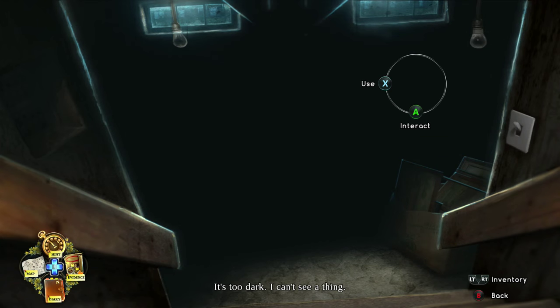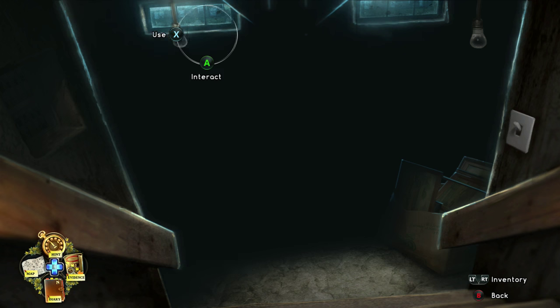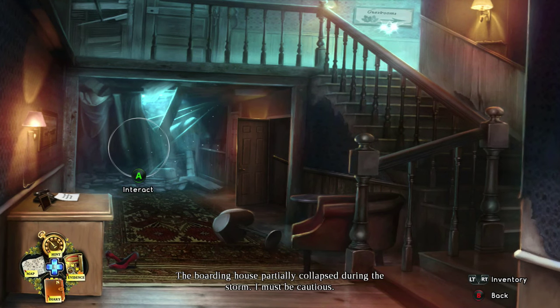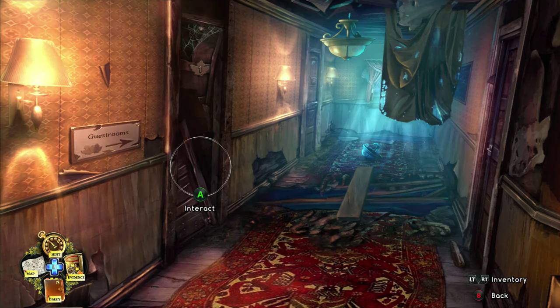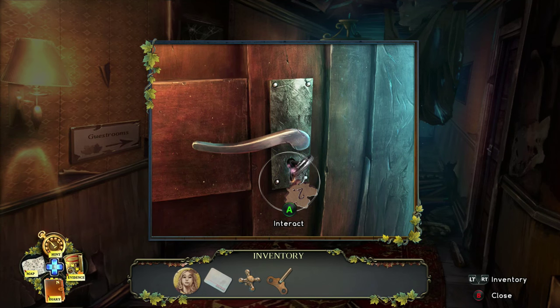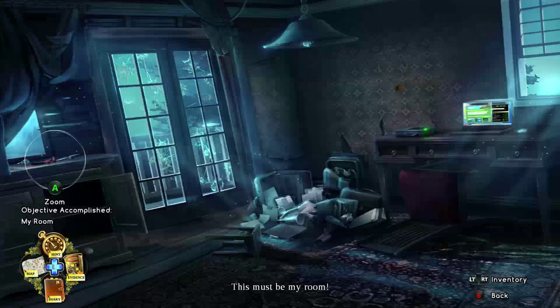As I said, I'm just getting used to the controls so I do backtrack a bit and make some mistakes. Put the plank down there, then click the door further away and use the key in the hole. Open the handle — this is your room.